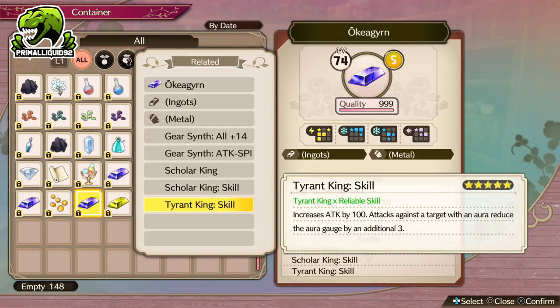And then the last one is Tarant King skill, which again is broken. It does not increase your attack by 100 — it increases it by 50. And the aura reduce by an extra 3 is only on the very final hit. So it's not 3 per hit, it's 3 per actual attack button usage. Not really worthwhile.